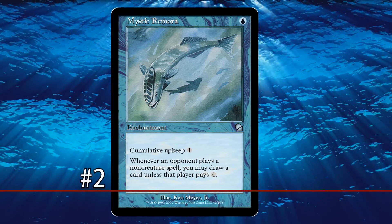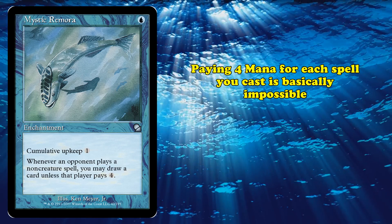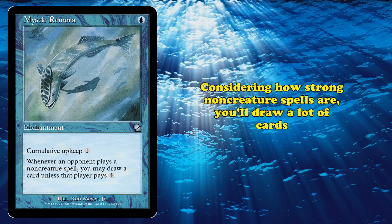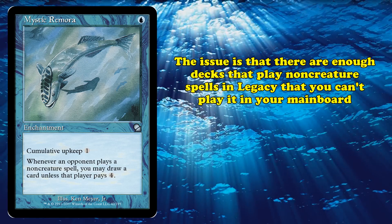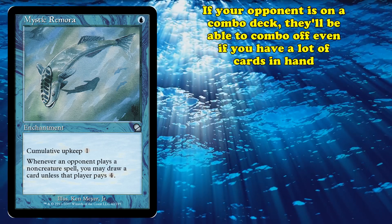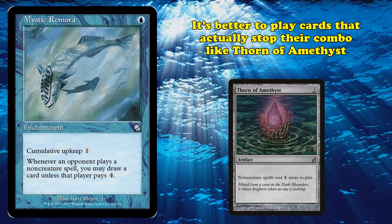At number 2, we have Mystic Remora. This is an enchantment with a mana cost of 1 blue. It has cumulative upkeep of 1 mana, and the ability where whenever an opponent casts a non-creature spell, you may draw a card unless that player pays 4. Paying 4 mana for each non-creature spell you cast is basically impossible, so Remora essentially allows you to draw a card for every non-creature spell your opponent casts. Considering how powerful and common non-creature spells are in formats like Legacy and Vintage, Remora will usually draw you a ton of cards. However, the issue is there are just enough decks in Legacy that don't play non-creature spells that you can't confidently play this in your main board. And if you're sideboarding it in, there are usually better options — often it's better to stop your opponent from casting those spells in the first place with cards like Thorn of Amethyst.